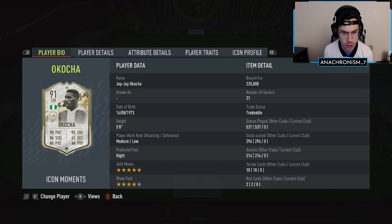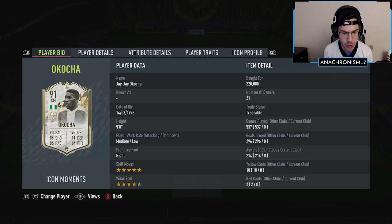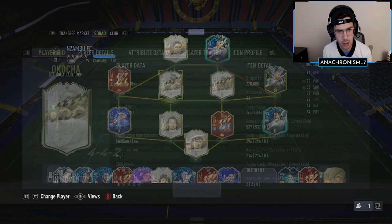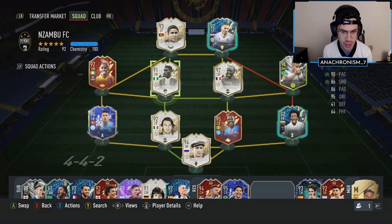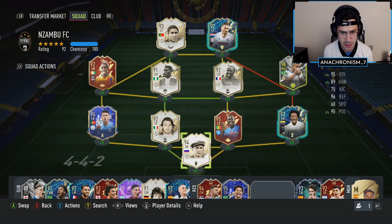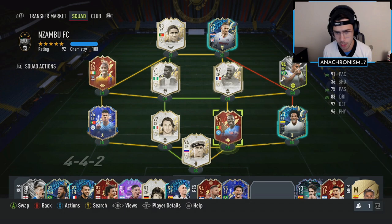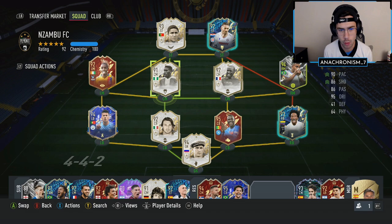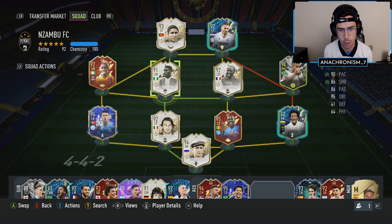We're also going to be playing with Prime Icon Moments JJ Okacha. I don't actually have the new Victor Oshimen card in the team, but if you're going into the weekend league with him and trying to link him up, you might be interested in seeing how Icon Moments JJ Okacha is playing. We're also testing out Juan Cuadrado at right back — five-star skills, heard great things. We did get red Koulibaly in our player picks from this past weekend league, so super happy with that. I'll be letting you guys know what I think about all three players at the end of the review — enjoy the highlights!